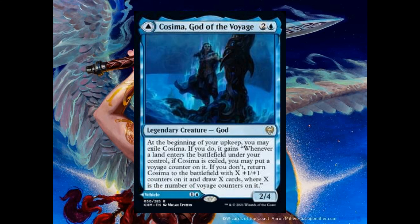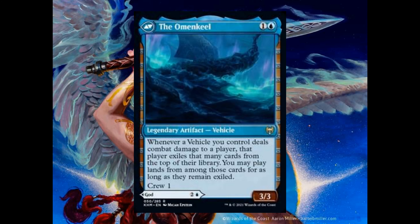Leggera Mirror Lake is another land that enters the battlefield tapped and taps for 1 blue. For 1 blue, 2 and 2 green, sacrifice it to create a token that's a copy of target creature you control, except it enters the battlefield with an additional plus 1 plus 1 counter on it.